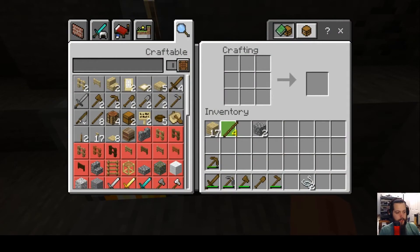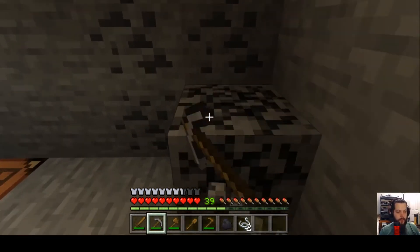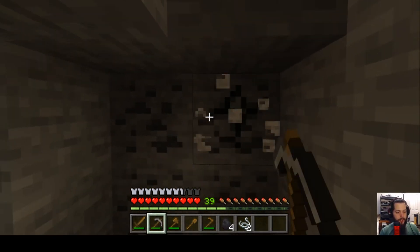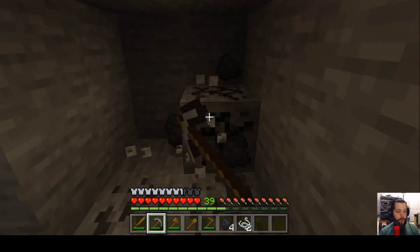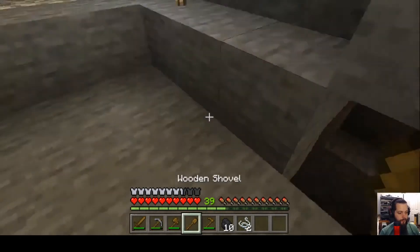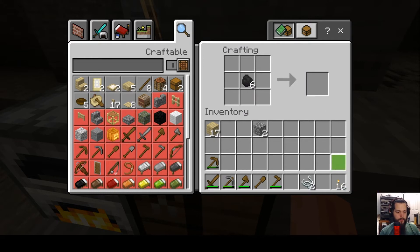Now that we have basic tools, found coal, made a furnace and crafting table — what's next? We need shelter. Until we build a bed we'll have to brave the night and defend against enemies. Let's make some more torches — the maximum stack size for torches in one inventory slot is 64; right now I have 16.